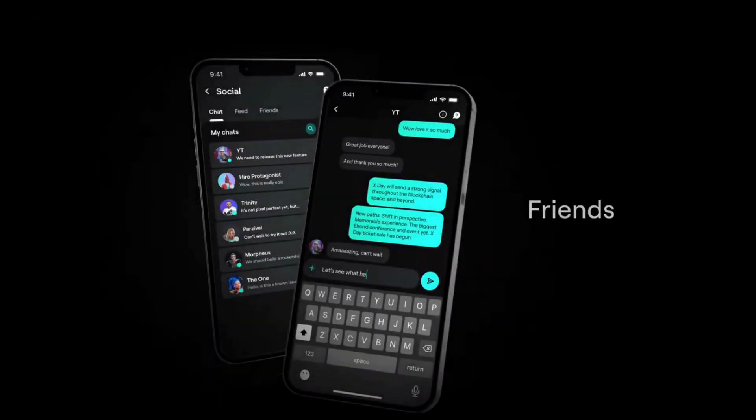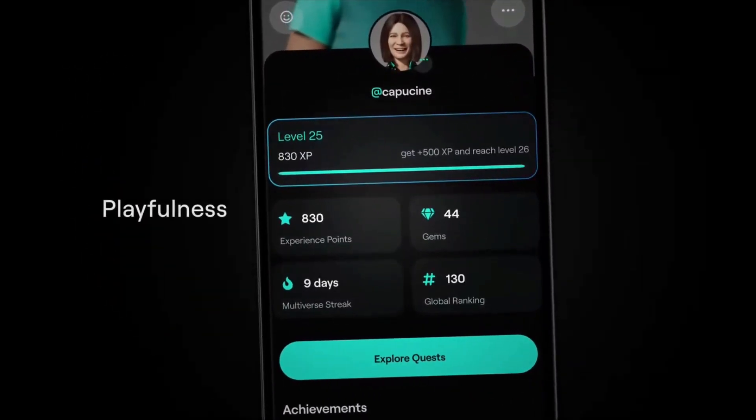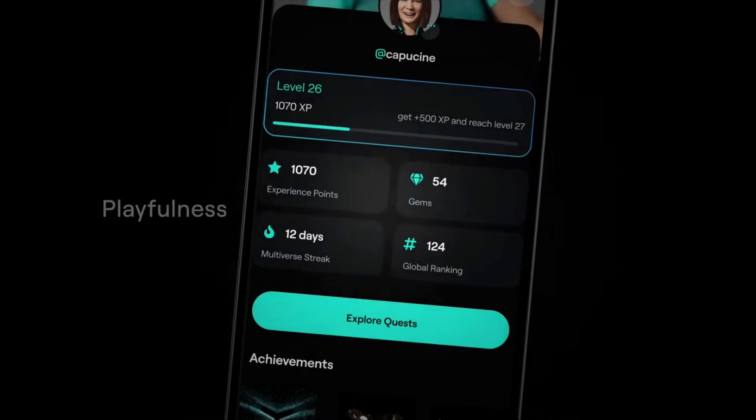Now let's talk about the social part of the XPortal app. This was pretty much absent in the previous Maiar version — you could have friends and rapidly send them crypto or NFTs, but there was no chat. Now, as you can see, we have a chat. We can easily contact our web3 friends. Very convenient and friendly to use.